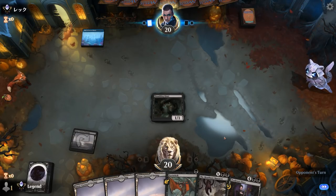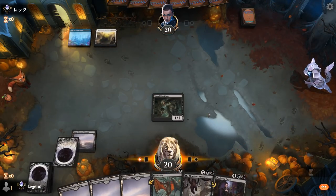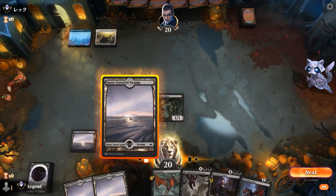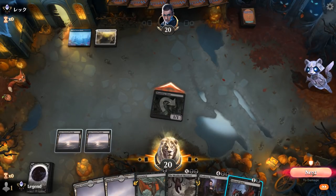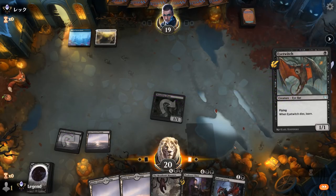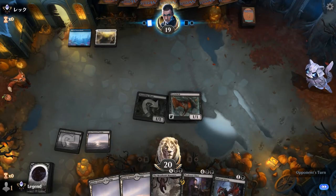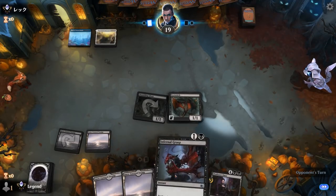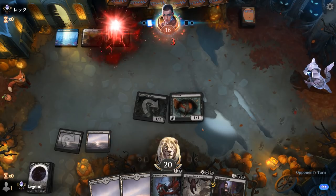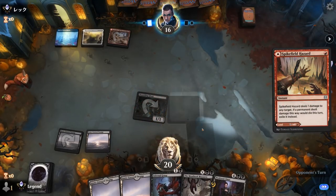Opponent appears to be Blue Izzet control, maybe. Not really the matchup where we want to draw all these 1-drops or Infernal Grasp. Our hand is very well suited to beat creature strategies but just can't beat control — it's going to be pretty tough.